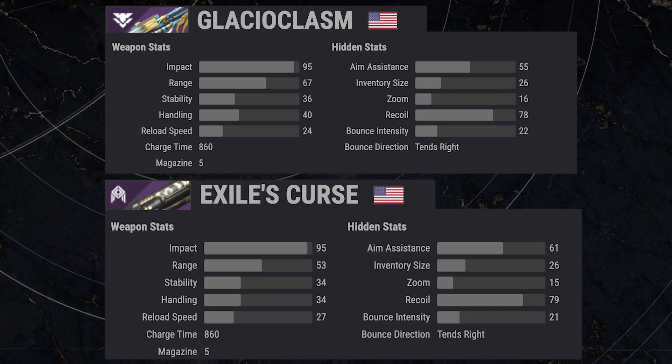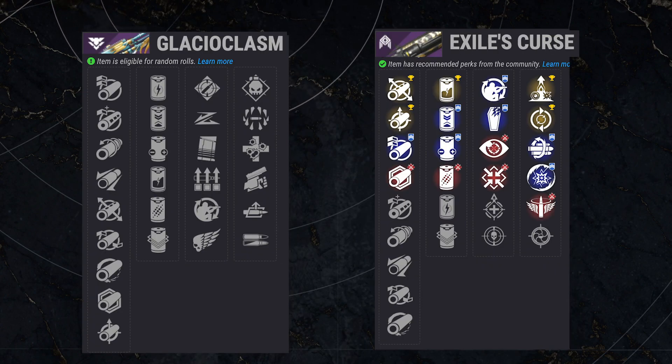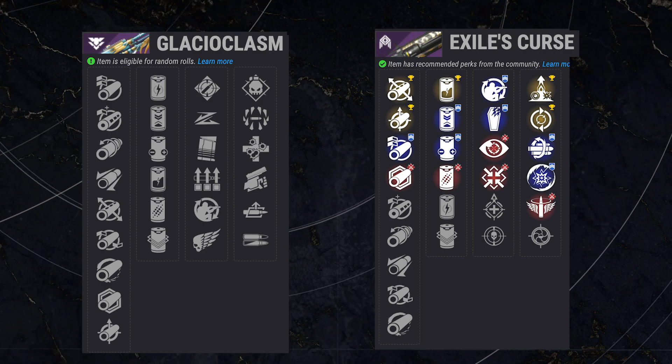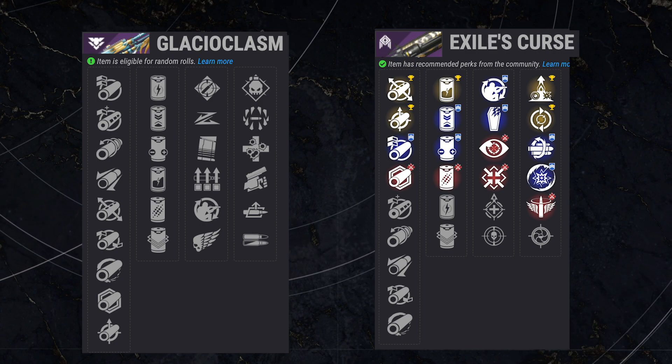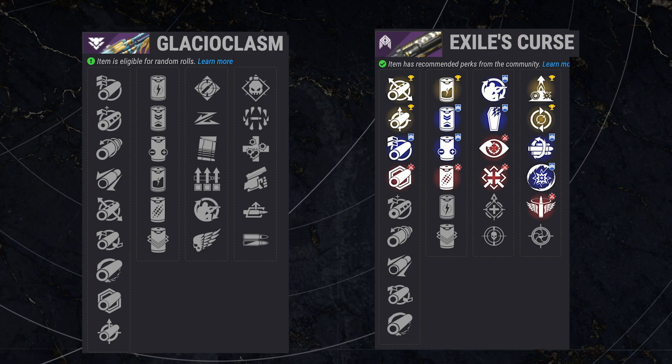On the hidden stats the Glacioclasm is ever so slightly lower — about five points in aim assist — and everything else is very similar or just one point in favor of either weapon. They're both 860 charge time, five in the magazine. Pretty standard. The Glacioclasm just has a big advantage in base weapon stats, particularly with the 14 extra range. Coming down to the random rolls, they have very different perk combinations, so if you have a specific play style or perk preference, it might be worth considering Exile's Curse over the Glacioclasm.